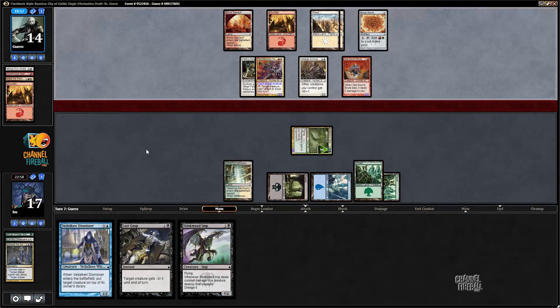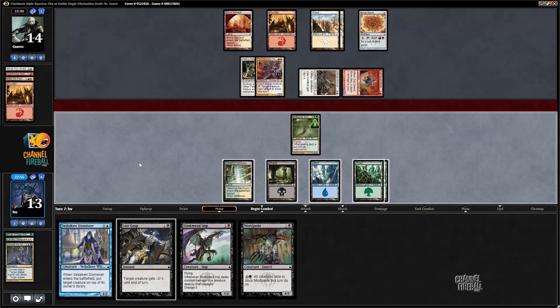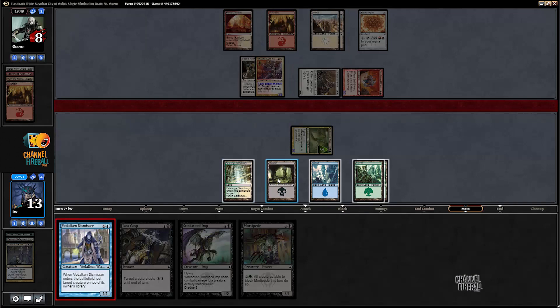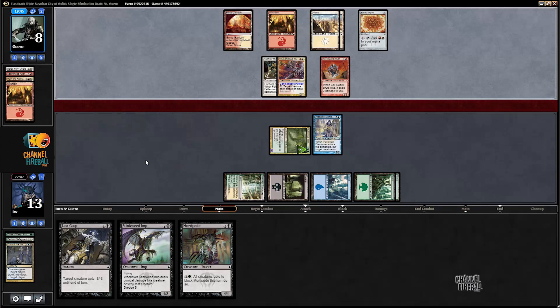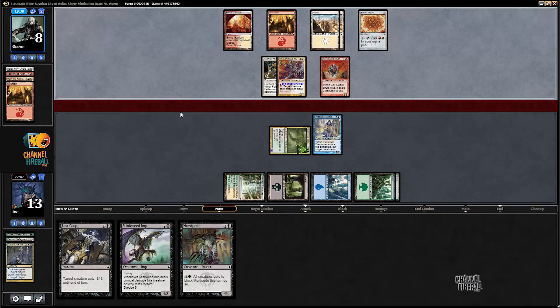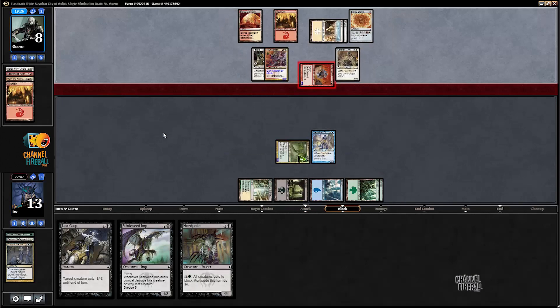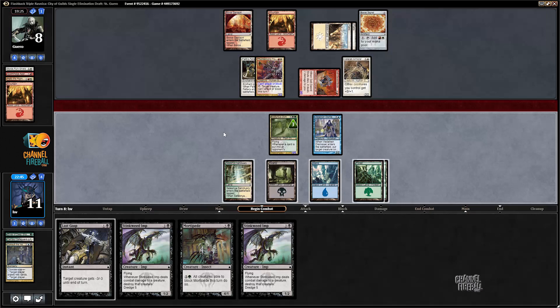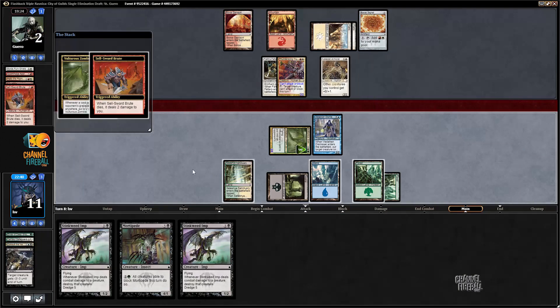I've got definitely what it takes to win the race here. My opponent has only one draw step because they're gonna hit me for four, but I'm gonna Dismissor them and that's just gonna be game. I guess I attack first since it doesn't matter. Actually it is game because I can attack them down to two and then Last Gasp the Sellsword Brute and that will be that. Veteran Armorsmith is not going to defeat a six-six Vulture Zombie.